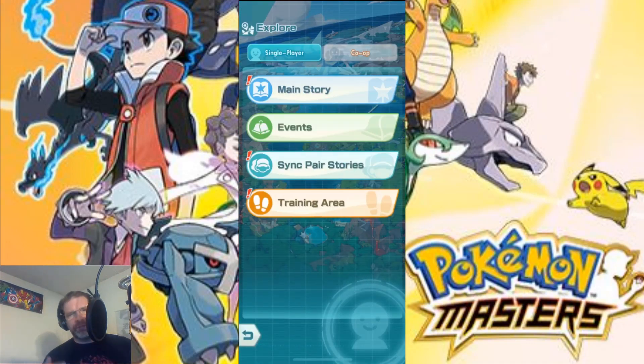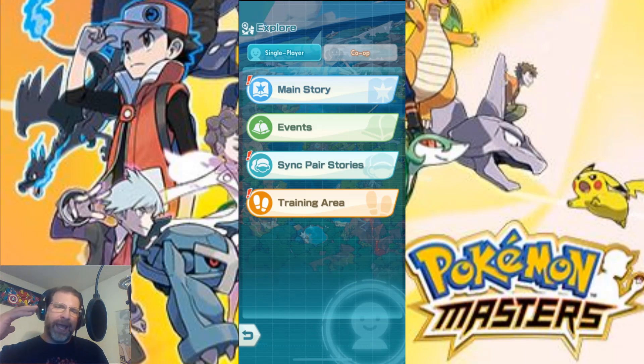This is Explore — this is where you go in and take a look at all the different elements of the game. You have a training area, your sync pair stories, your events, your main story, and your sync pairs. What that is, is that's your Pokemon trainer and that trainer's Pokemon. This is a little bit different than other Pokemon games where you're not collecting the Pokemon themselves — you're collecting the trainers and using them throughout the story. You have single player and co-op.